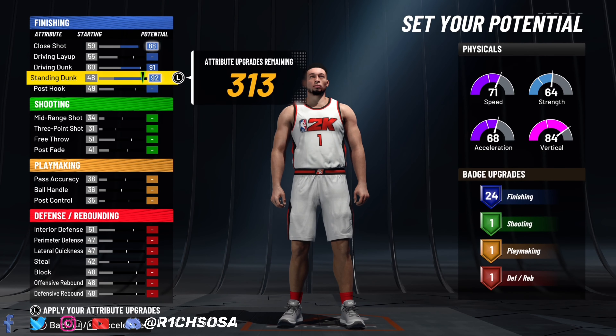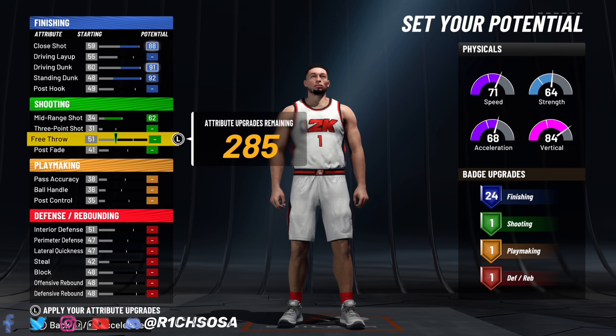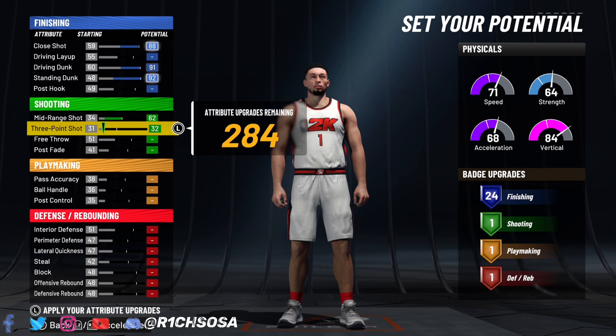For the finishing side of things, we're going to go with a close shot of 84, which is going to allow us to hit some post hook moves. Driving dunk — max that out — and the same thing with the standing dunk. We get 24 badges, which is super solid for the finishing side of things, with a lot of Hall of Fame badges as well.